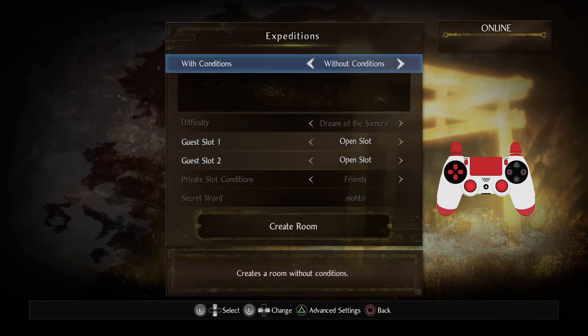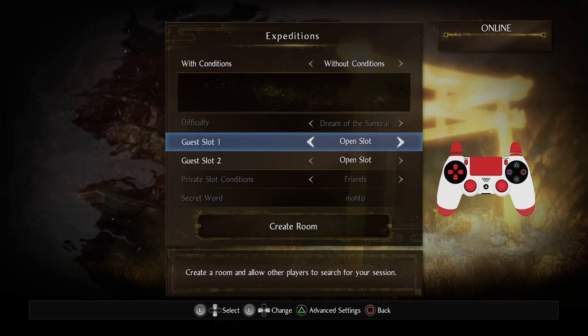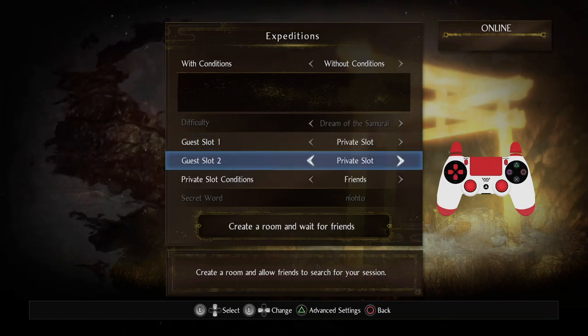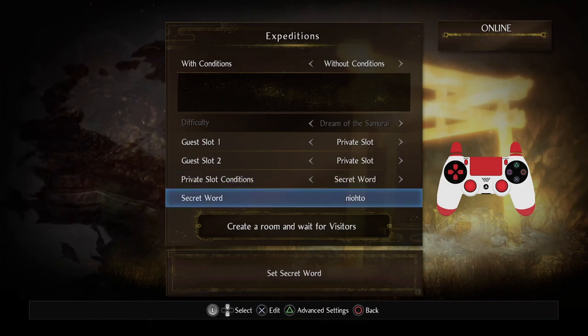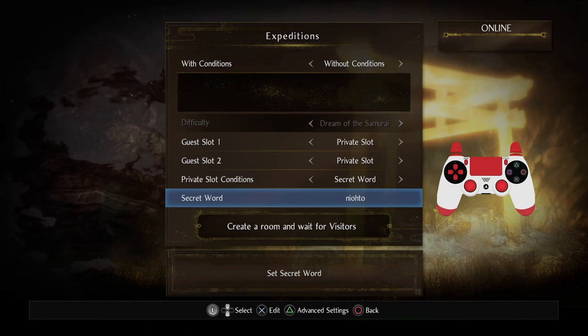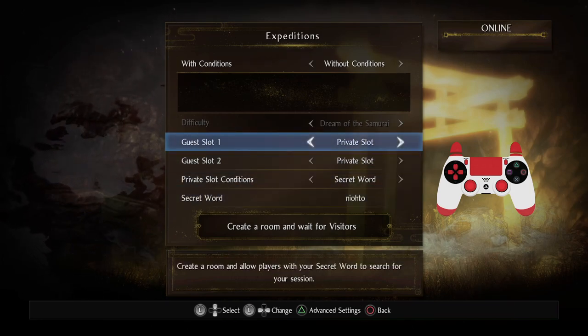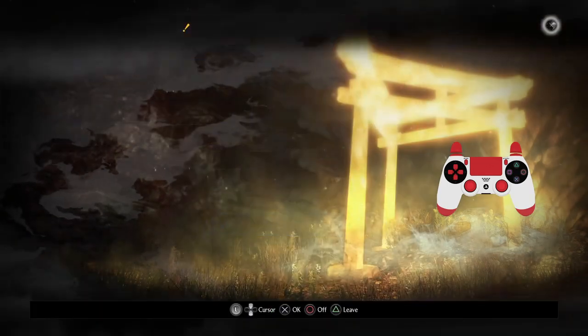Well, that's why you create your room. You can set up your conditions if you want. And let's say I want to have it just be private for my friends — I can set it to friends, or I can set a secret word. The one I've chosen is Nioh 2, which is very original. But I can decide the conditions as to which people can join my lobby.